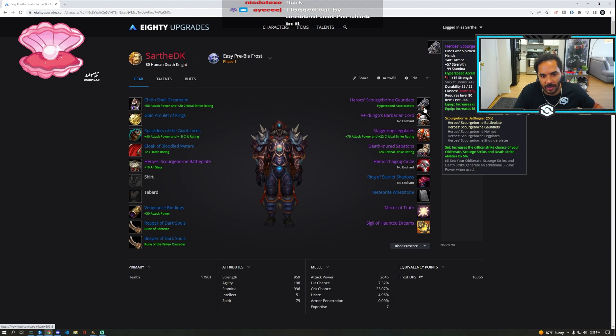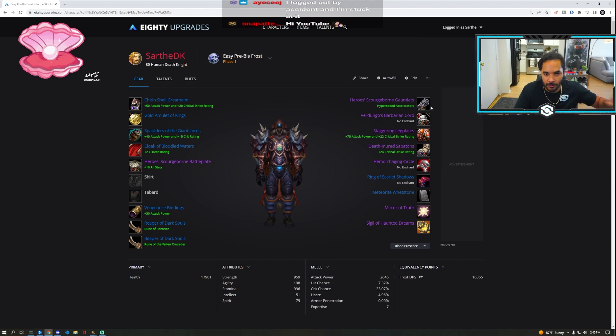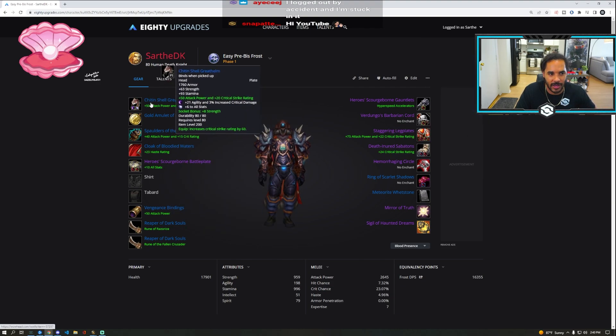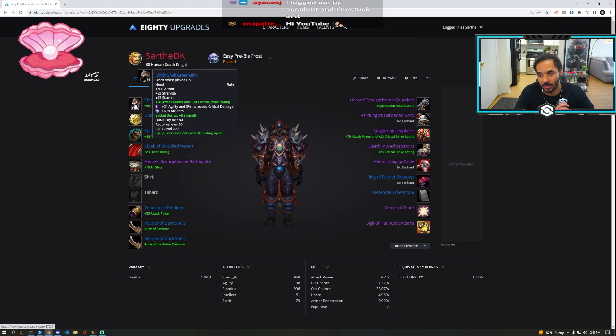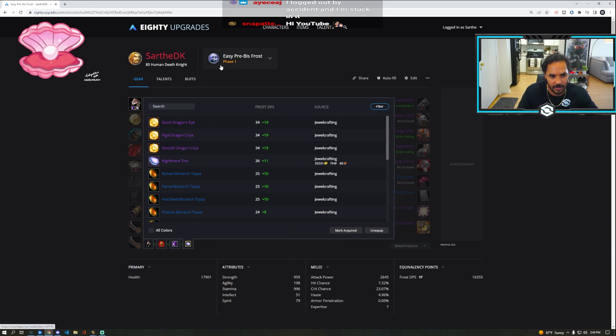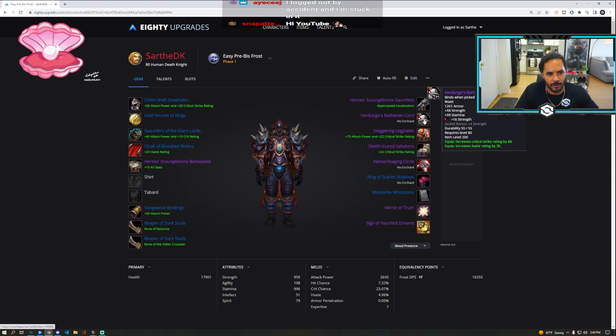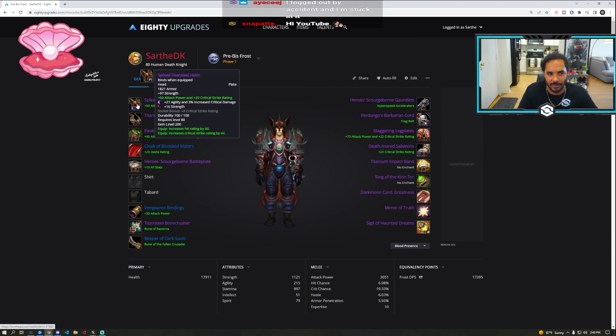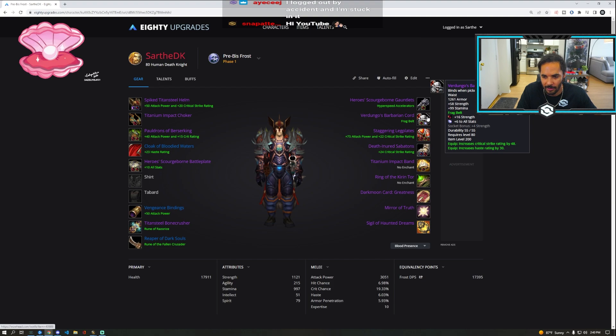For Unholy, it's like 2.7 attack power per strength. You're always gemming strength other than the one gem in your helm, which is going to be your enchanted tier gem. Also make sure on your belt you get a belt buckle — you can see right here I have strength in my helm and enchanted tier on my belt.